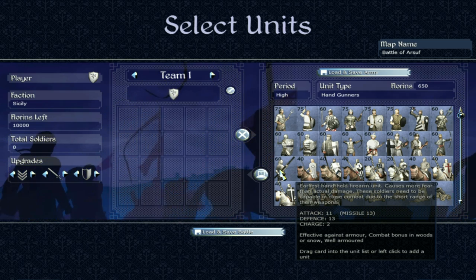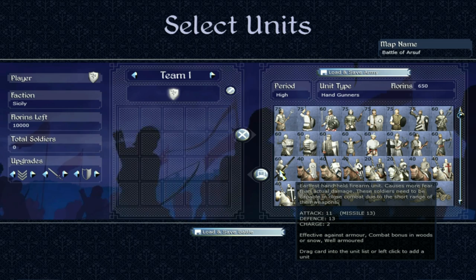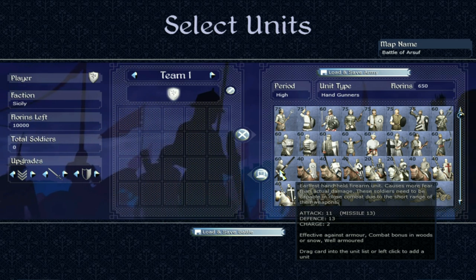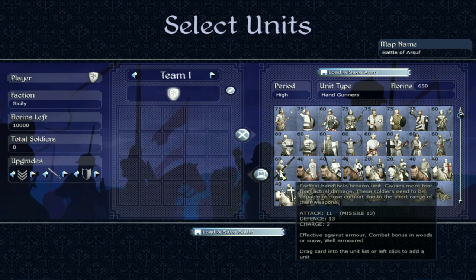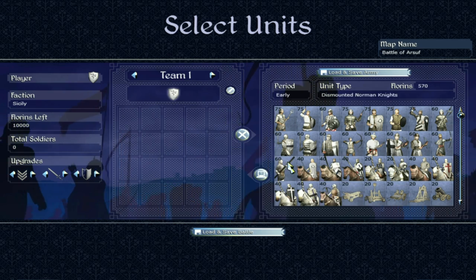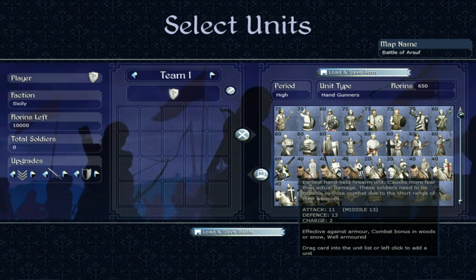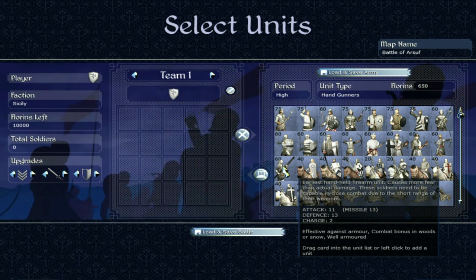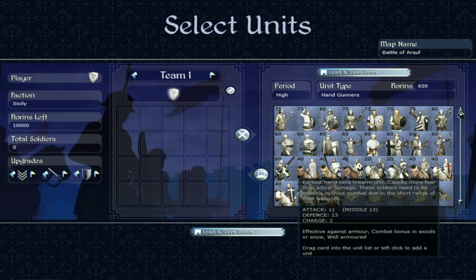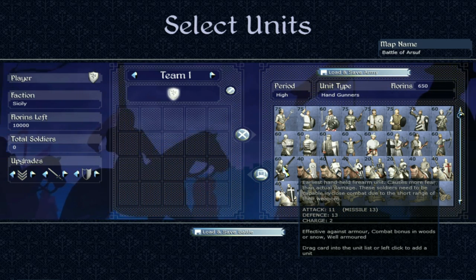Then we have handgunners — the earliest handheld firearm unit, causes more fear than actual damage. These soldiers need to be capable in close combat due to the short range of their weapons, so kind of similar to the arquebusiers in that respect, but actually better in the melee. Their missile attack is 13, slightly worse than the arquebusiers, but again these short-range troops are a lot about morale damage — the smoke and noise — more than actual physical damage, which can be really useful in battle.